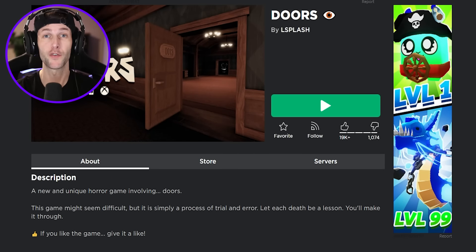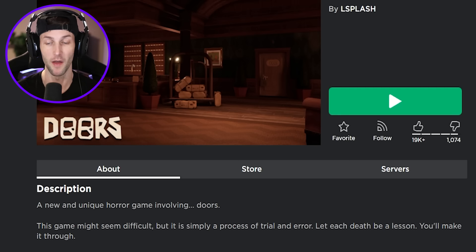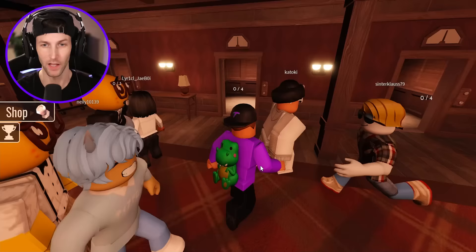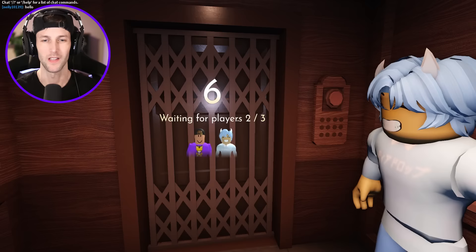What's up you guys, welcome back to another Roblox video. Today we are going to be playing Doors. This game might seem difficult but it's a simple process of trial and error - let each death be a lesson and you will make it through. All right guys, here we go. Looks like we got to go in an elevator - we can have four people in at a time. Everybody get in. This is gonna be a scary game, I need four players with me.